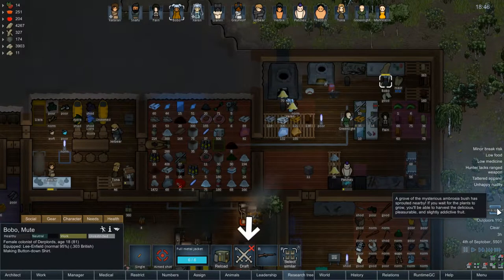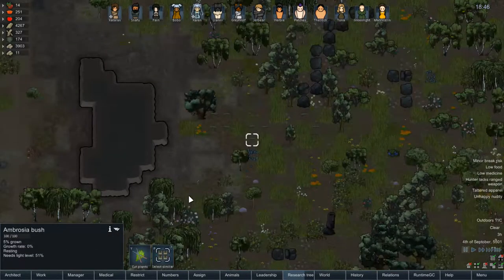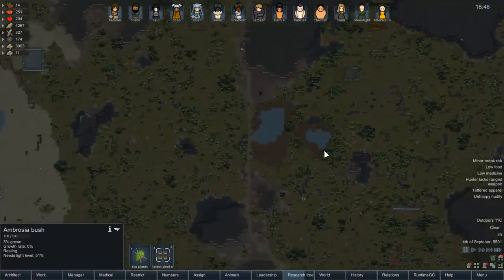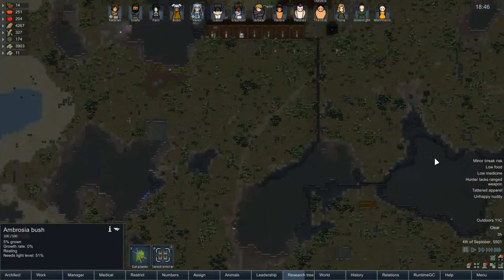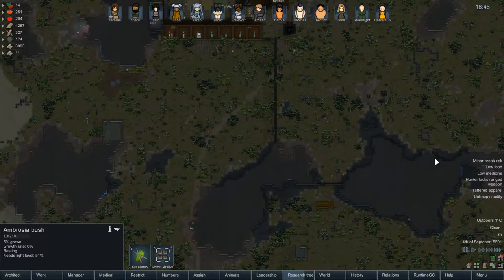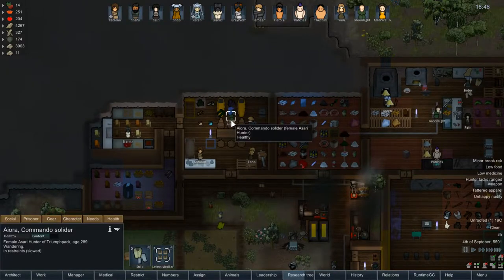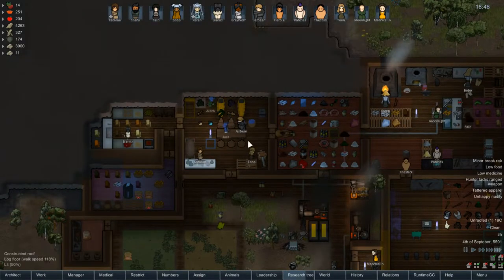Ooh, ambrosia sprout! A grove of mysterious ambrosia bushes has sprouted nearby — if you wait until the plants grow you'll be able to harvest delicious, pleasurable, and slightly addictive fruit. Interesting. According to what was mentioned, any drug has a certain tolerance level — as long as you use it once every so many days you don't gain an addiction, and you're fine. Otherwise you suddenly start having issues.